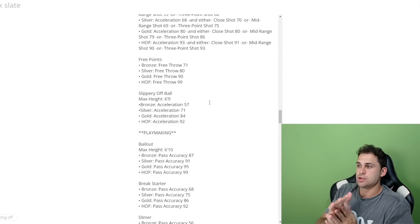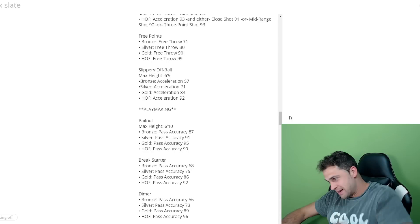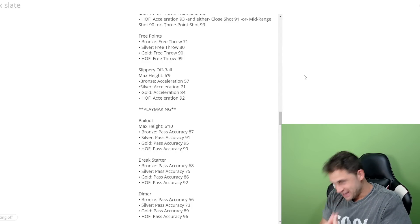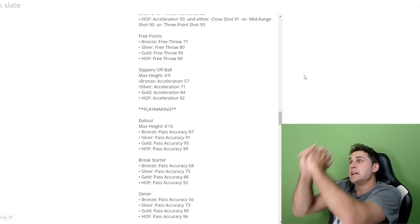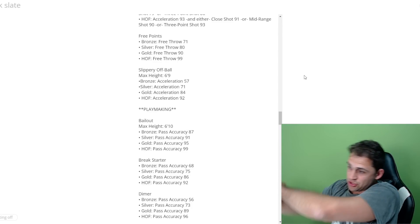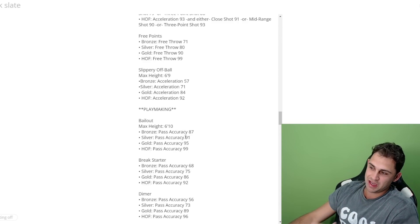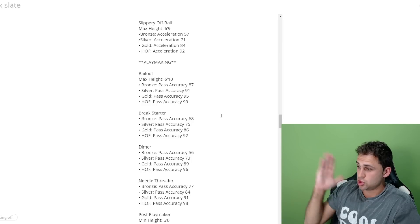On to playmaking badges. Bailout's max height is 6'10 — and this will blow your mind: bronze Bailout now requires 87 pass accuracy. Hall of fame requires 99 pass accuracy — very expensive. Break Starter has also been amped up: last year 76 pass accuracy got you gold, now you need 86 for gold, 75 for silver, 68 for bronze, and 92 for hall of fame.